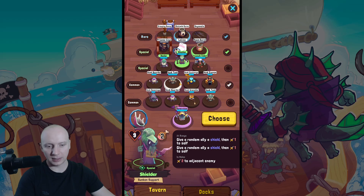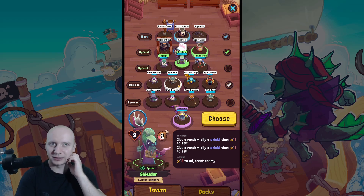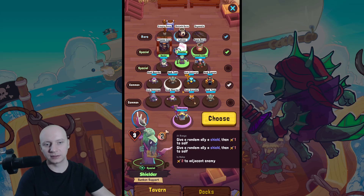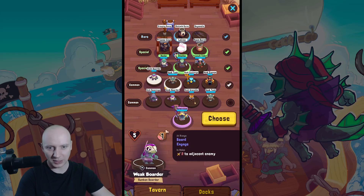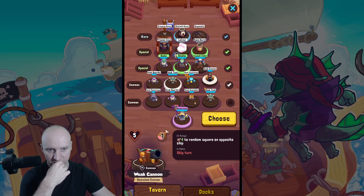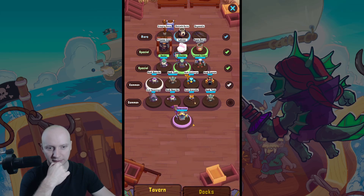Give random ally a shield then one to self - he will give shields to my summons which is quite cool. I don't want this stinker because he will summon too much. Weak gustmage: push one random enemy pirate in a random direction - no. I don't want cannons because I have borders. I will get that border as well.